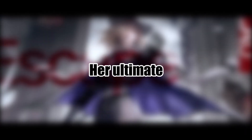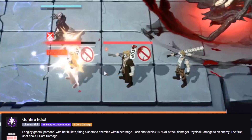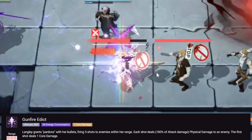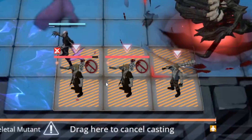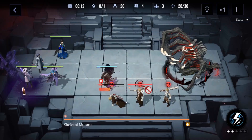Without further ado, let's start by talking about her ultimate. Her ultimate will make her shoot the enemies five times in a specific area, and the first shot she deals has one core damage. Keep in mind that this skill isn't an AoE damage skill but rather a single target skill, just for the enemies in that specific area.